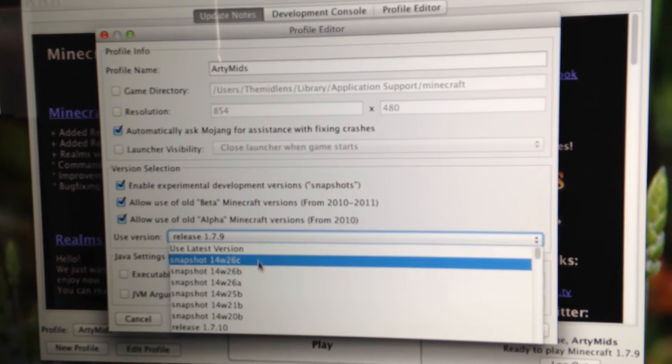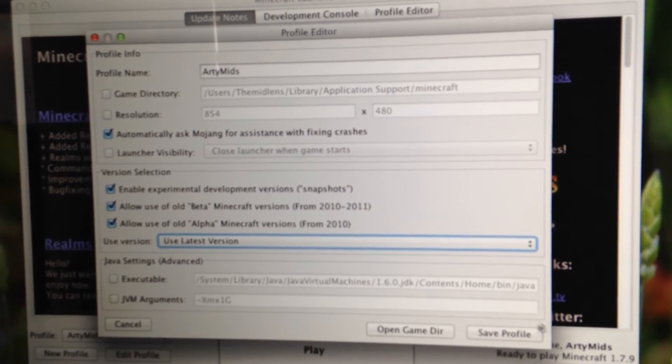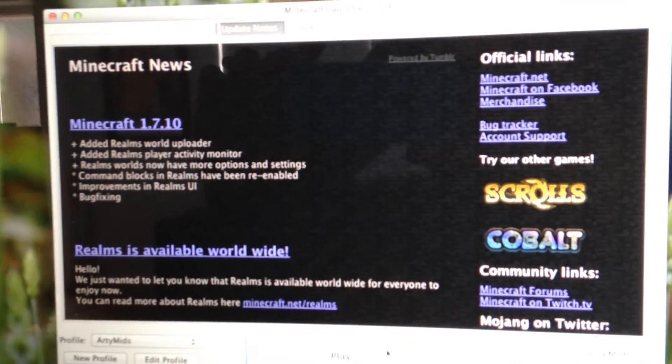Go to the top and it should say Use Latest Version. Click on Use Latest Version. Save Profile and Play.